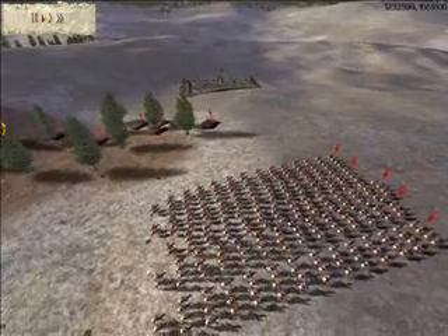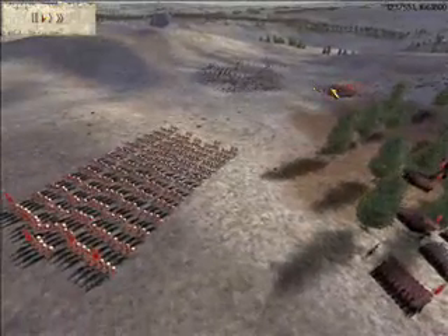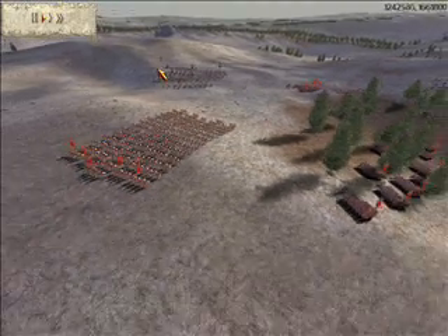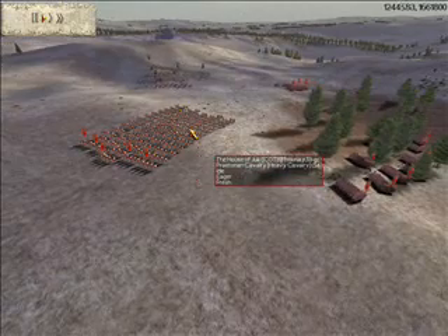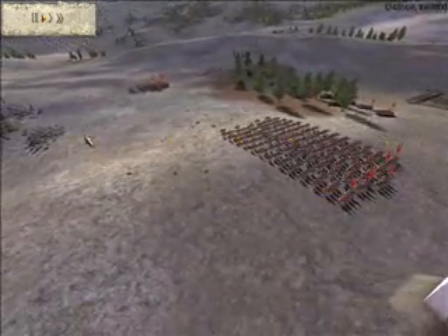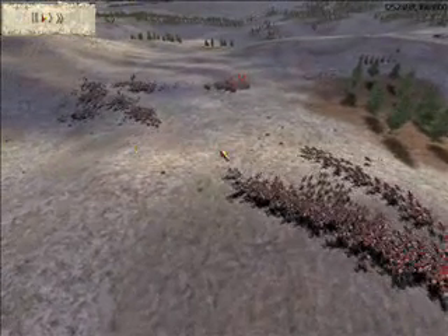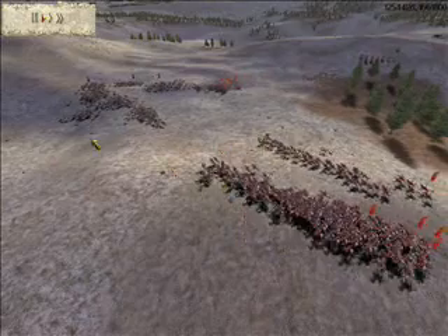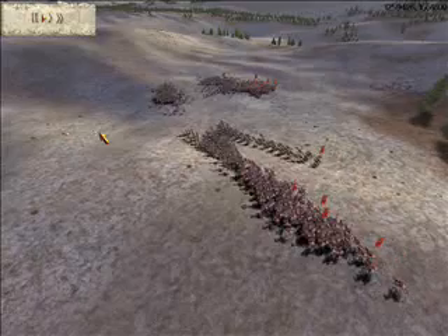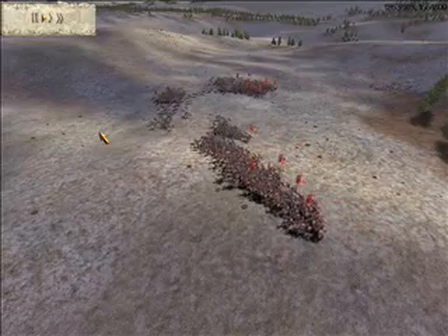My cavalry is at a safe distance. I want to preserve them as much as possible — you will need them for tackling the box. Here we go, you can see my cavalry charge at their cavalry. Because their cavalry is weak, it's going to be pretty much easy for me. I overwhelm them on both sides, so they're flanked.